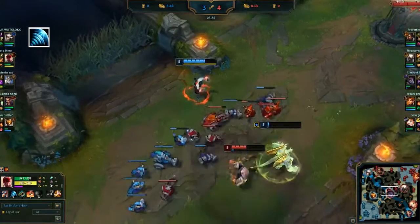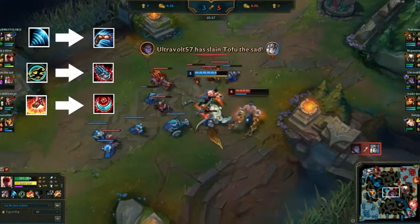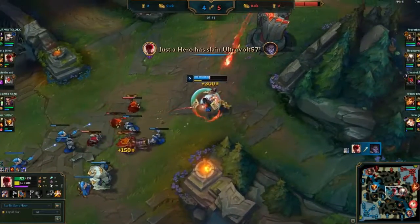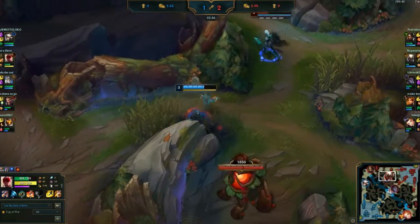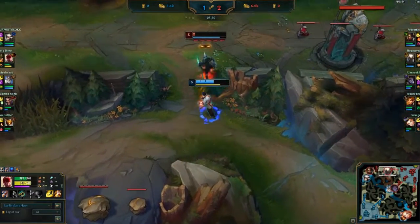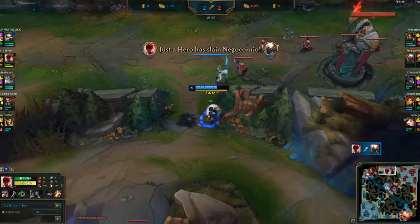Lee Sin's Q, W, and E can be cast two times with different functionalities. Take a look. The Q, Sonic Wave, deals a little damage and marks your target. Use your Q again and you'll feel like Master Bruce Lee.